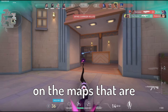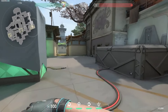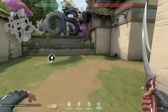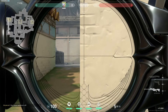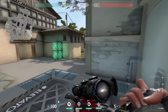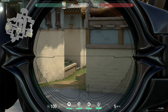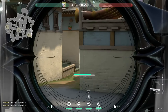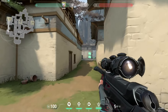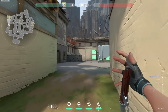The last thing I wanted to show is some off-angles on maps that can get you an easy pick. The first off angle is on C Haven defending. The most common corners are next to the box and next to the green box, because that's the first thing attackers look at. My off-angle is on top of the box — this works well with a sniper. Nobody checks up there, and if they do you have that one shot and can dismiss or dash away as Reyna or Jett. By the time they're dead, you're already gone.